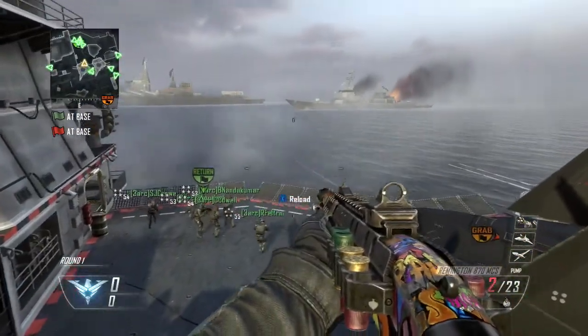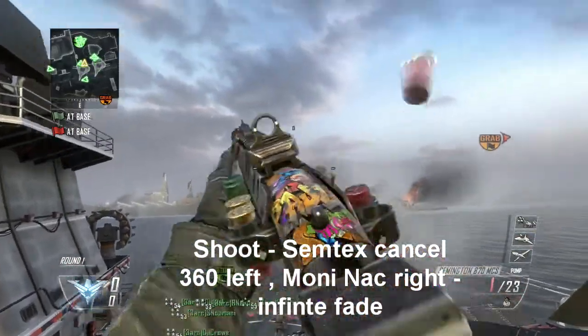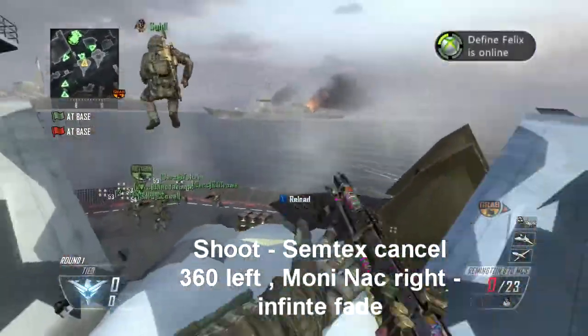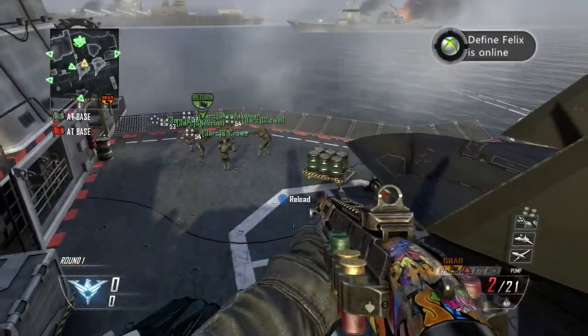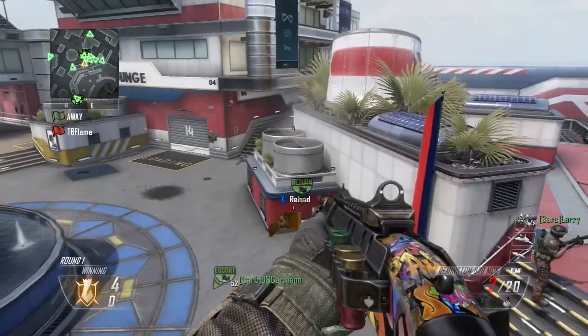Let's get right into this — I'll turn down my sensitivity to make it easier. The move is: shoot, syntax cancel, 360 left, money net, infinite fate, 720 or 1080 to the right. Everything will be on the screen so you can see it. I'll show you, and of course you'll see that money net too.